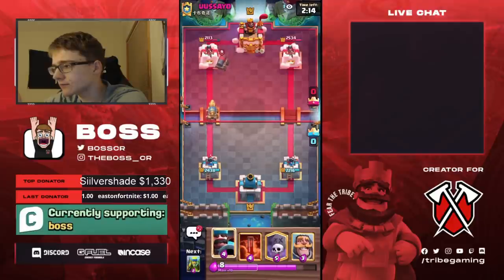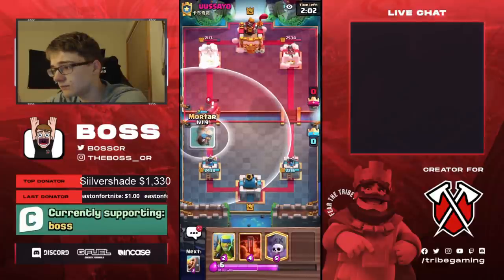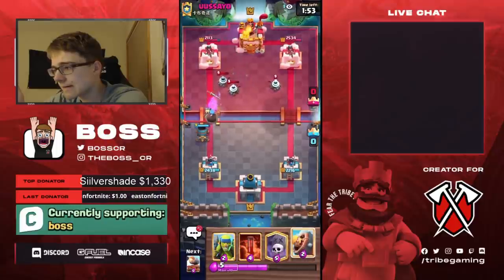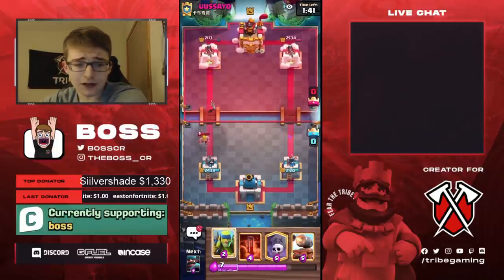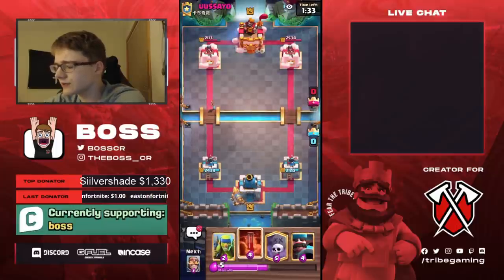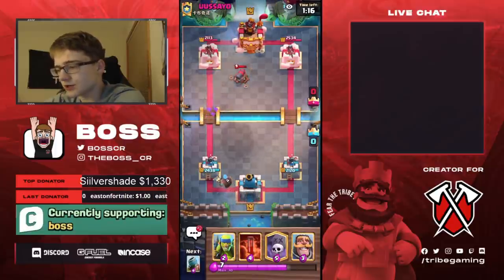He's going to go Cannon Cart. Okay so he's got Royal Hogs, Cannon Cart. I'm going to go for a Knight. Mortar — his Royal Hogs are out of cycle. We got the Hunter tanking. He's going to Fireball. No hit from the Mortar unfortunately. So far it doesn't look like he has amazing Graveyard responses, and Fireball is his spell, so we have to figure out the rest of his deck. It's kind of looking like a Royal Hog Fireball bait deck — maybe he's got a Magic Archer. I wonder if he's got a building too. He's just going to let the Cannon Cart lock on his, so they're kind of going to cancel each other out. I'm completely fine with that.